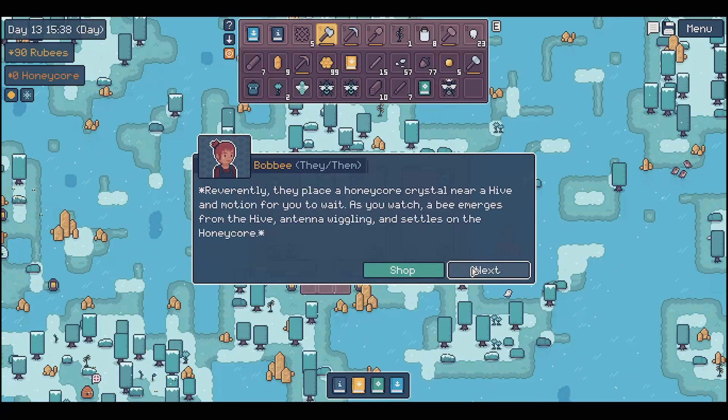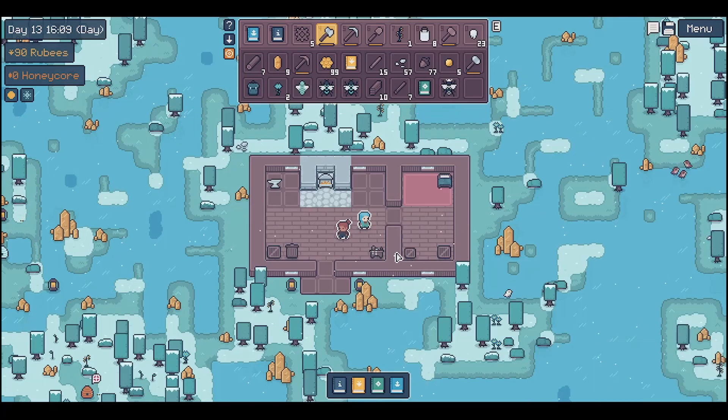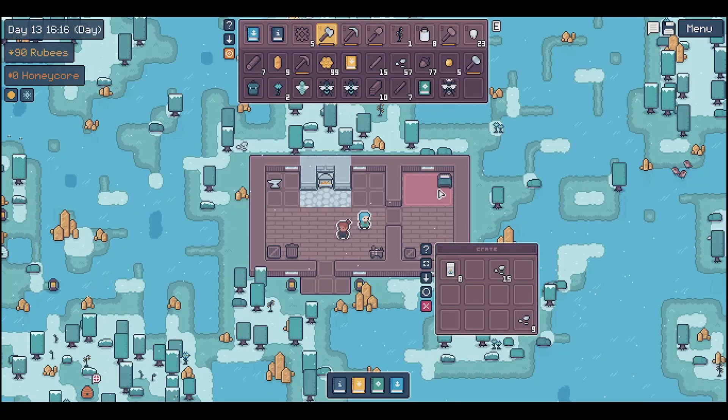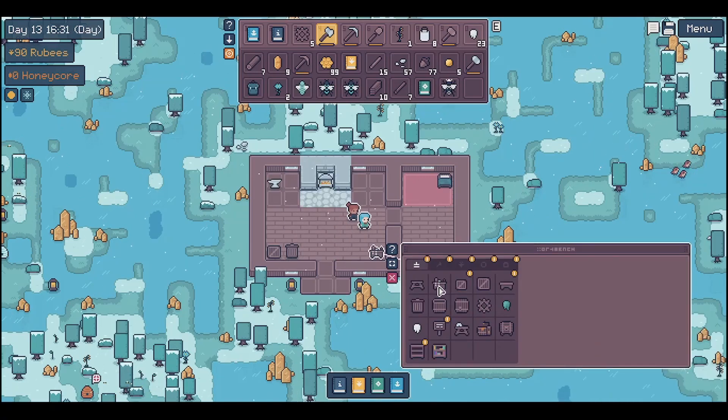I'd like to crossbreed some. Oh hello - it's the village! This is Bobby. "Nods thoughtfully and beckons you to follow reverently. They place a honeycore crystal near a hive and motion for you to wait. As you watch, a bee emerges from the hive, antenna wiggling, and settles on the honeycore. Several more bees leave the hive, each briefly settling on the crystal. So slowly that you hardly notice it at first, the crystal begins to glow. Bobby catches your eye and winks knowingly."